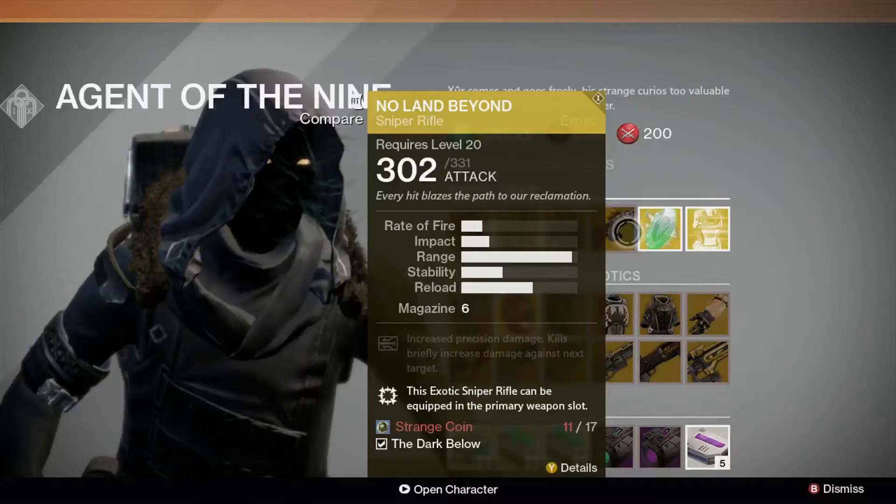The exotic weapon this week is No Land Beyond, a sniper rifle that can be equipped in the primary weapon slot. Increased precision damage kills briefly increase damage against the next target. For 17 strange coins.